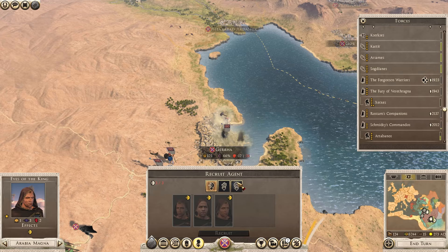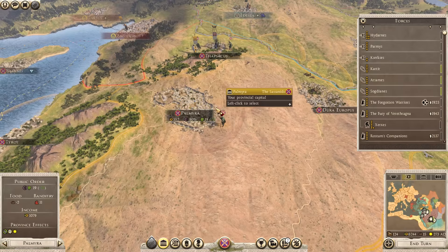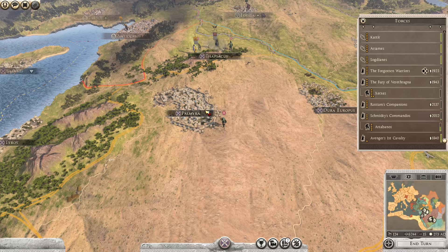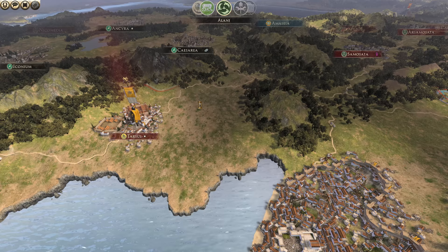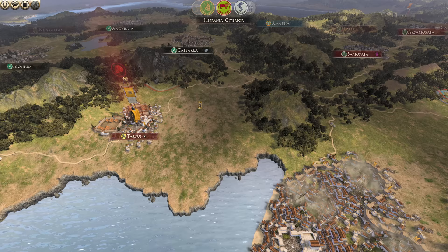Maybe we should pick up another veteran, but we don't actually have enough cash, so we'll leave it for now. Let's end the turn. I remember in my Caesar and Ghoul campaign I didn't use agents that much, and it definitely put me at a disadvantage throughout the campaign. But in this one, not forgetting to do so has definitely helped me out a lot - that Mass Poisoning is crazy strong.